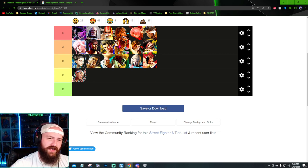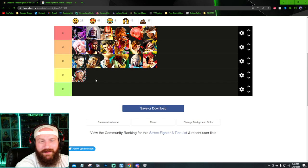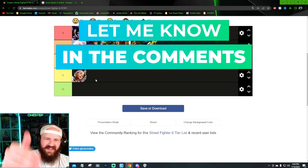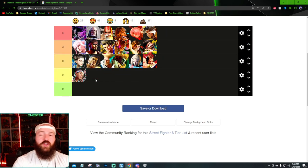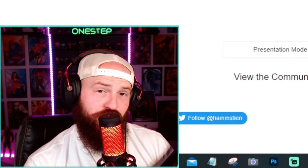We have an even playing field — six in S, six in A, six in B, and unfortunately Lily down in C. I kind of called it at the very beginning: I don't think there's any D tier design characters, and I was right. I really don't think there are any terribly designed characters in Street Fighter 6 — some are better than others, with Lily being at the bottom. Let me know down below who is your main in Street Fighter 6 and where they ended up on this list. Subscribe for more fighting game content — take it one step at a time.